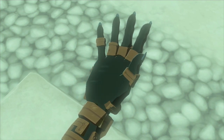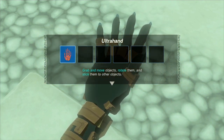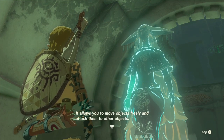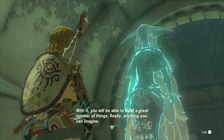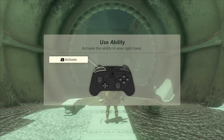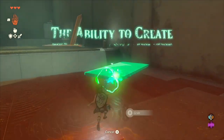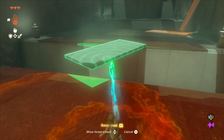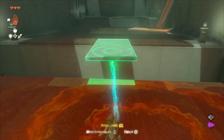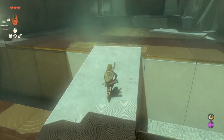Alright. Ultra Hand! Heck yeah. Grab and move objects, rotate them, and stick them to other objects. This is the Ultra Hand ability — it allows you to move objects freely and attach them to other objects. Use the ability. Rotate. Cancel. Alright, easy enough.